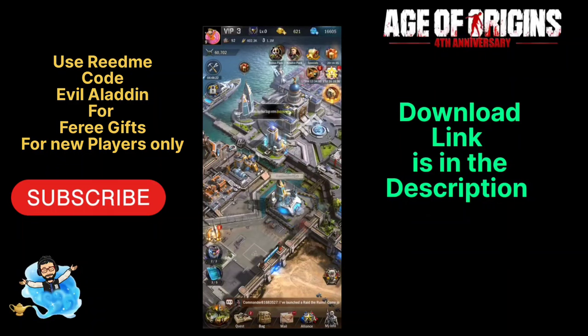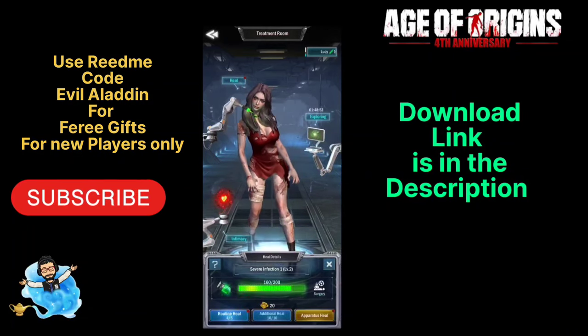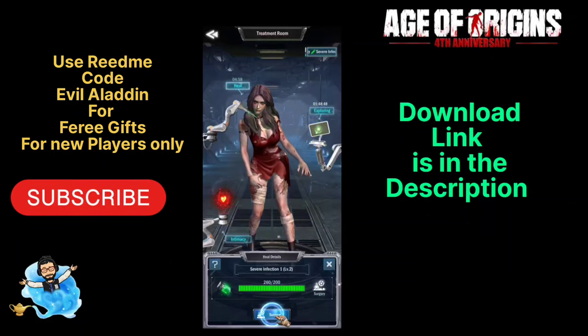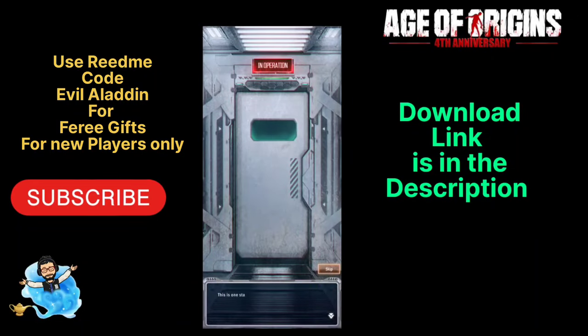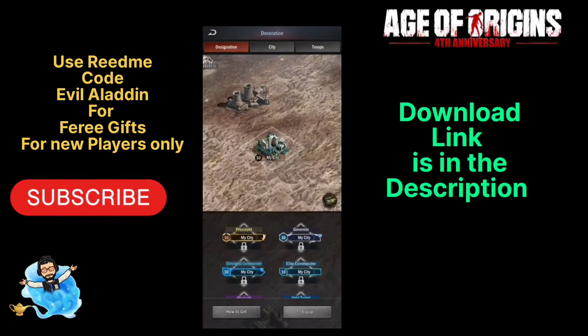There is a biotechnical lab in your city. You can go into the lab, catch zombies, perform surgery and healing processes, recover and heal them, and also use them for city development. This will also give you a tower defense boost.